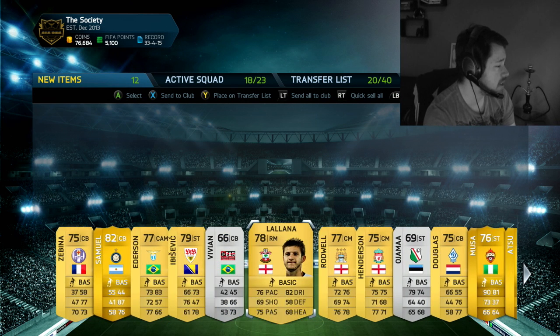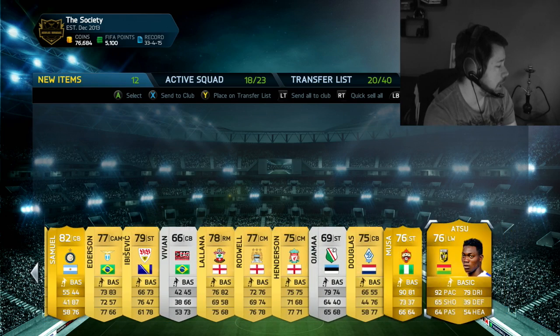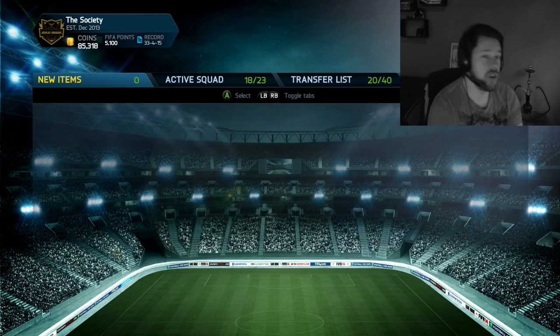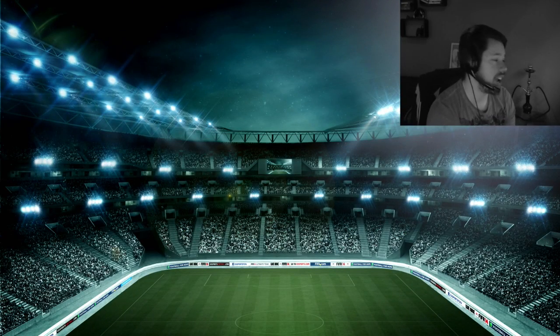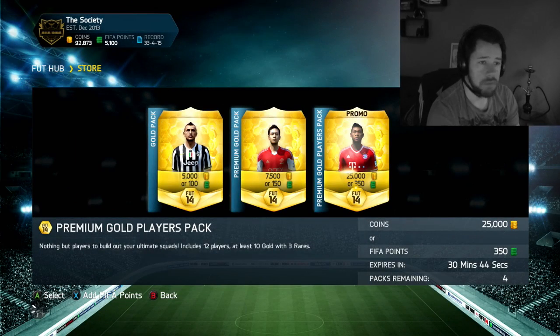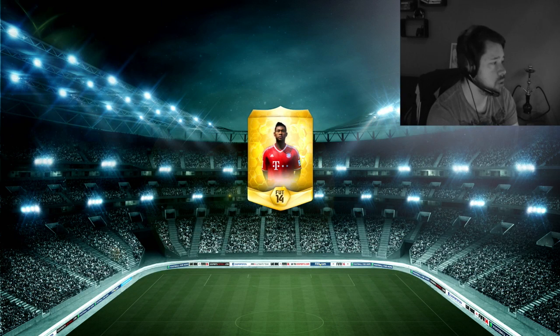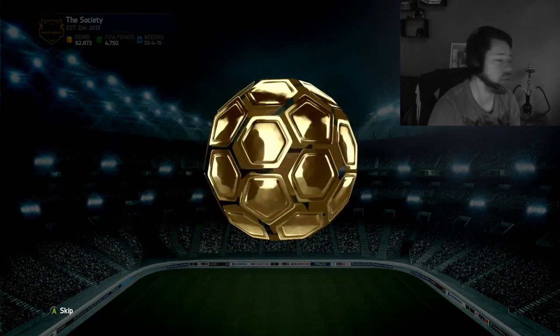Just remember guys, when you're opening packs over the next month, any Irish players you do get, keep hold of them and sell them for an inflated price - not only due to the video I made, but also because the St. Patrick's Day Cup will be coming up very soon and you're going to need some Irish players. They go up in price quite a fair bit leading up to the 17th of March. On to the next pack - 25k packs, three to go after this one.